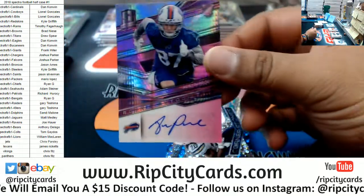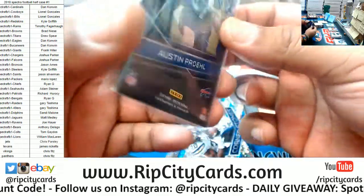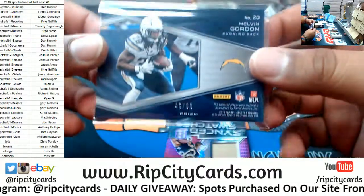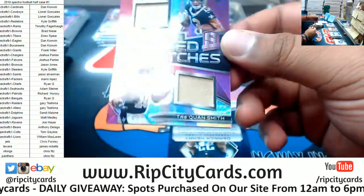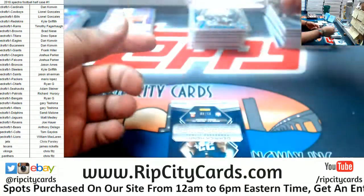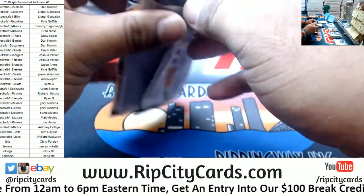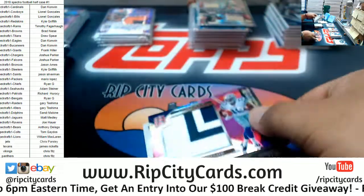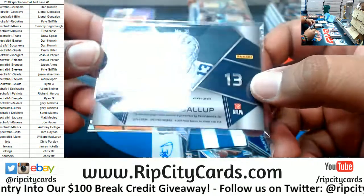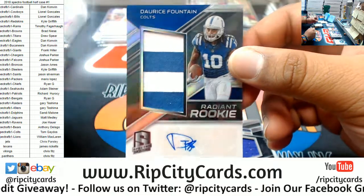For the Bills, Austin Proehl rookie auto numbered to 50. We got a Melvin Gordon patch for the Chargers to 99. Dual relic for the Saints — Michael Thomas and Traquon Smith — to 15. Derrick Henry to 99 Titans. Cowboys two-color patch Michael Gallup to 15. For the Colts, Doris Fountain the rookie patch auto.